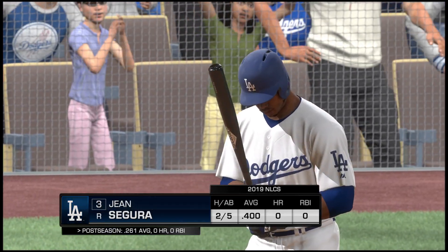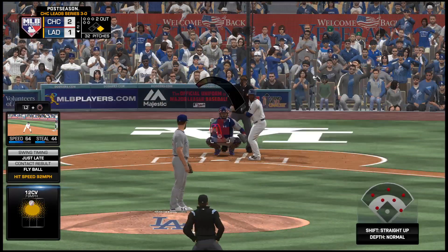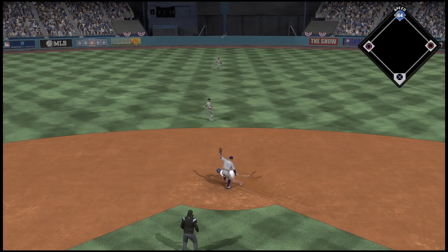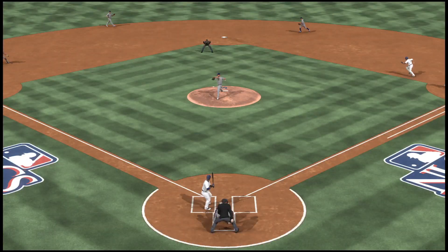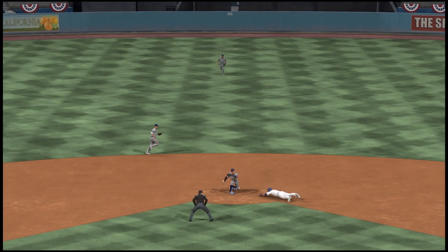Cutting 8, Jean Segura standing in. He takes his first cuts in this one, man at first and 2 away. From the stretch, here's the pitch — runner goes for second, pitch is a pull, the throw way late and he's in there easily at second. It's almost impossible to throw a base runner out that gets a lead that big, and plus this catcher's not known for having a cannon of an arm.